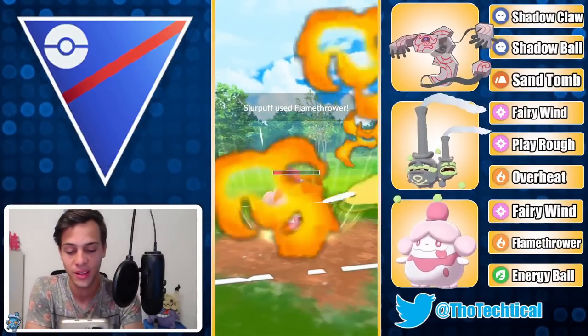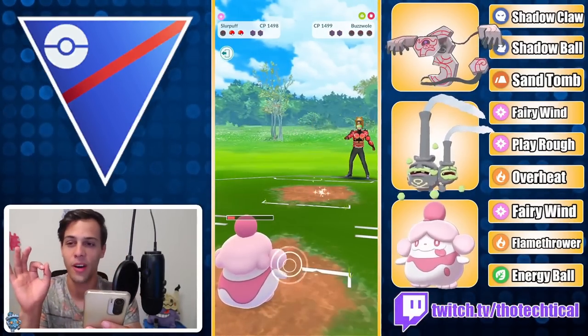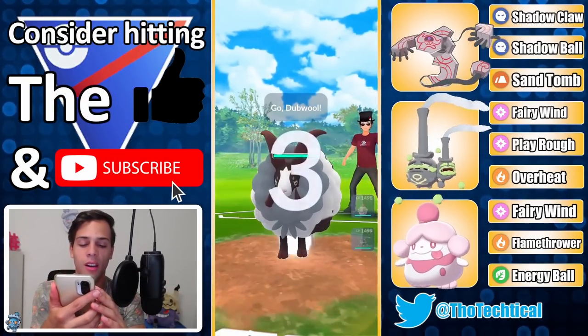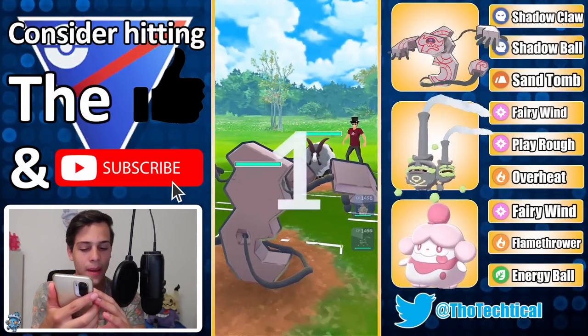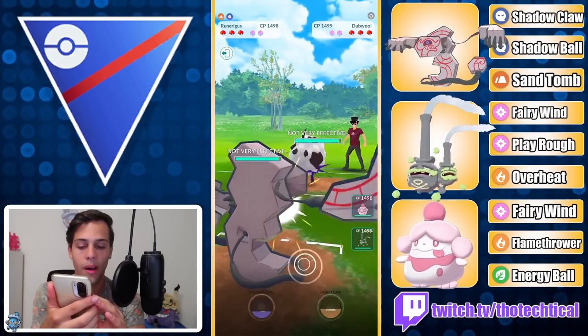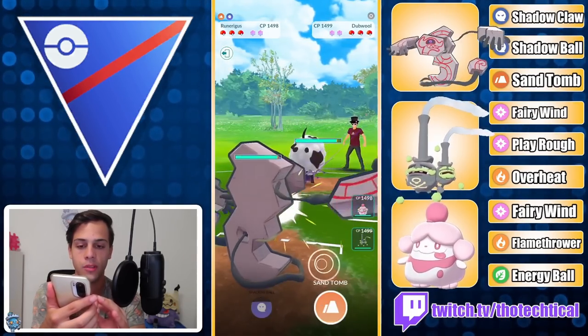Okay, Nidoqueen is just a problem for this team — without it we're fine. GGs! All right, let's at least make this a two or three. That seems like a bad start — oh, I don't know what — oh my god, look at the Double Kick! We're both throwing resisted moves.